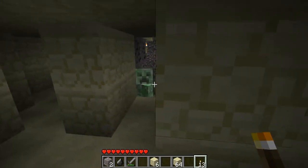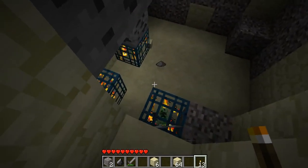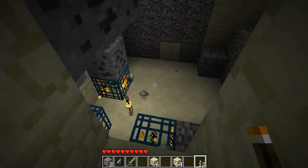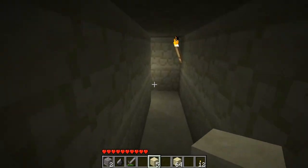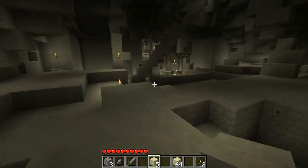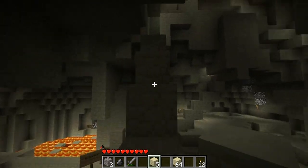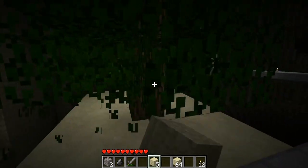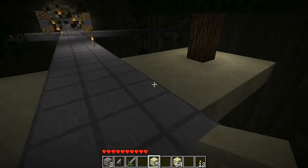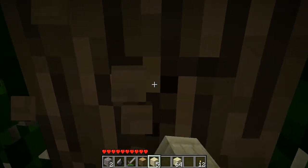I need a pick to take out those creeper spawners — I gotta go get my supplies. I will be back with you guys shortly. I wanted to show you guys too — this is the intersection, the beginning of the intersection. This is where I planted those trees and they seem to have grown, so that's good. I'm going to harvest this wood, replant these trees, and make another pick.